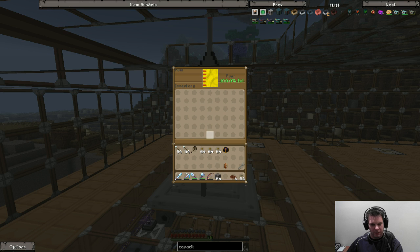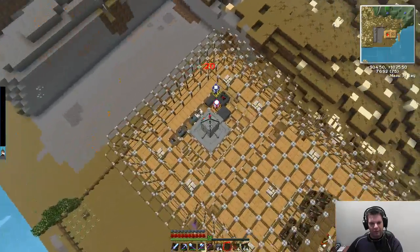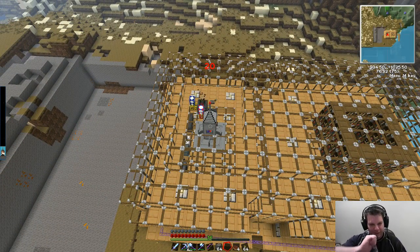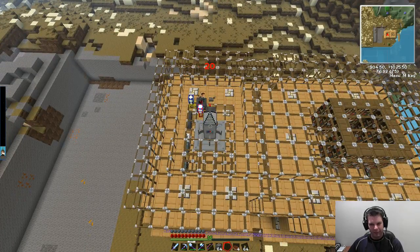Inventory. Oh okay, so I can put stuff in here. Alright. You haven't read up on this yet? Nope. Nope. I haven't read anything. Shouldn't be that hard. Should tell me what to do.